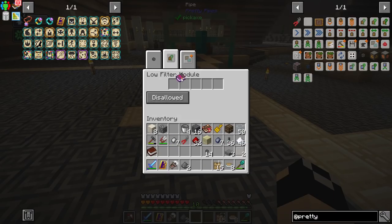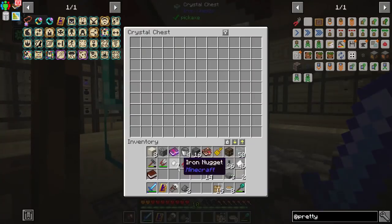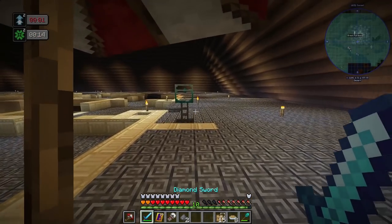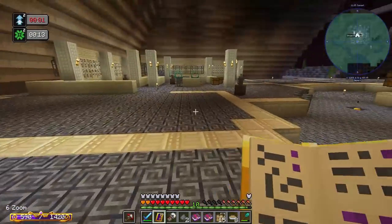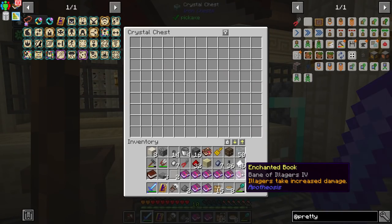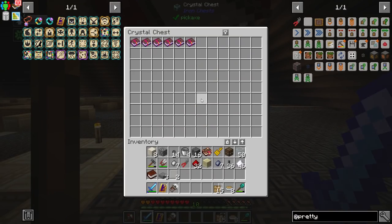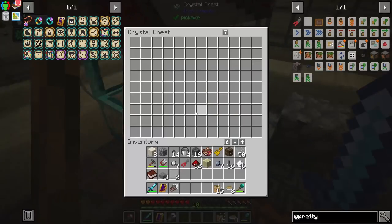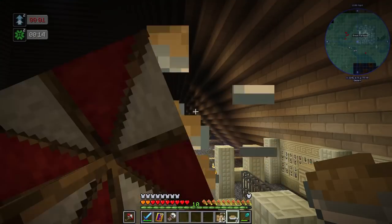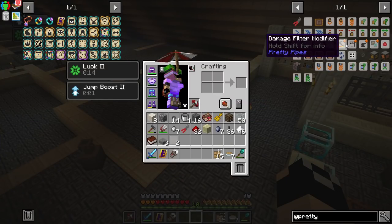For the filters, we add any enchanted book and mark it as allowed — click on it to make it bold. If we throw in an enchanted book, it gets pulled out and sent over there. Our enchanted books are automatically getting dumped into the crystal chest, and everything else is getting sorted as per usual. We'll be using tag filters a lot over the coming episodes — for ore processing, armors using the damage filter, stack limiters, and more.